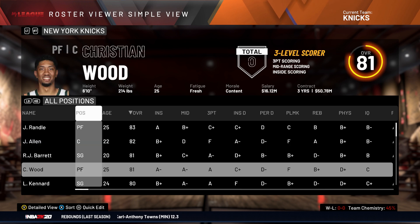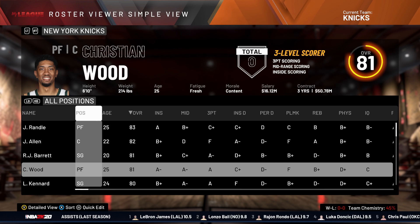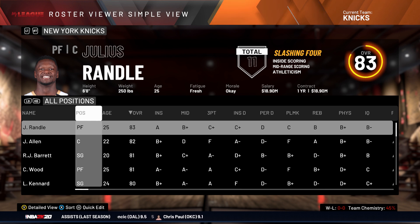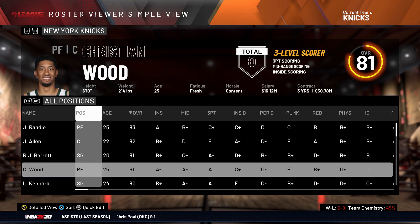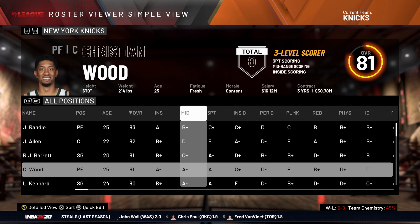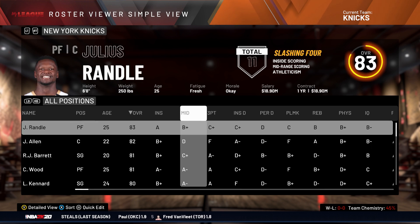I'm thinking we've got Christian Wood under contract for 3 years, 50 million. Julius Randle is just a touch better than him, but I think Christian Wood has more potential — he's definitely got more offensive game. So I think later on in the season I'm going to make a move and try to trade Julius Randle. Plus, he's a bit undersized for power forward center.